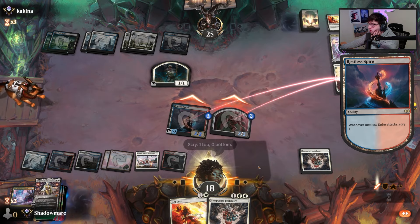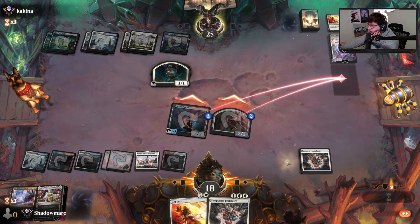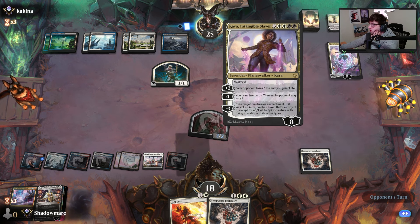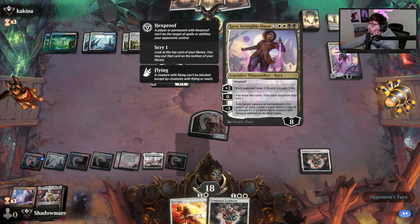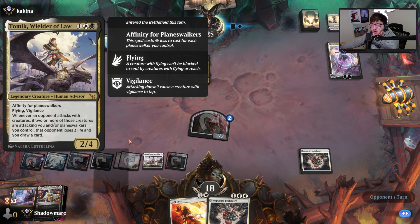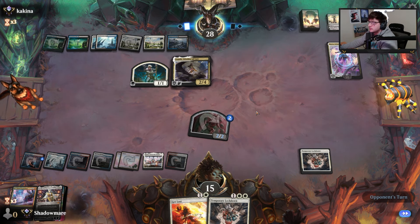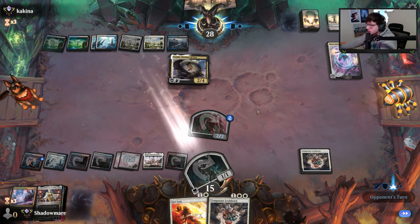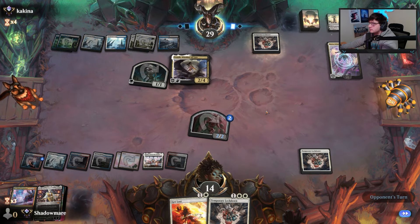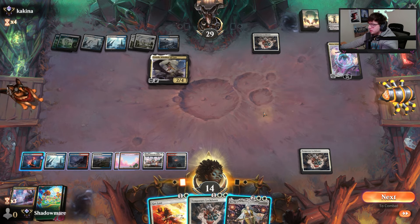Get the token producer out of here — that's a fine card. Opponent, you could, I don't know, not let Kaya happen. That'd be cool. They feel confident. Weird. Weird indeed.